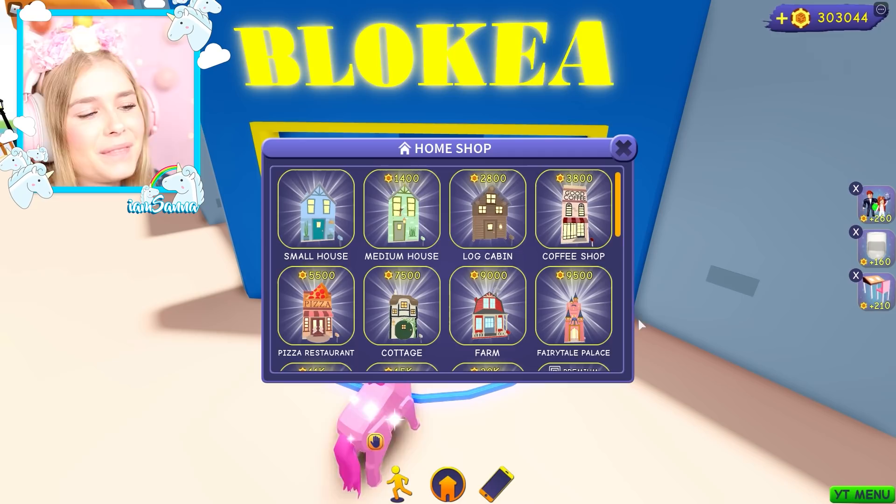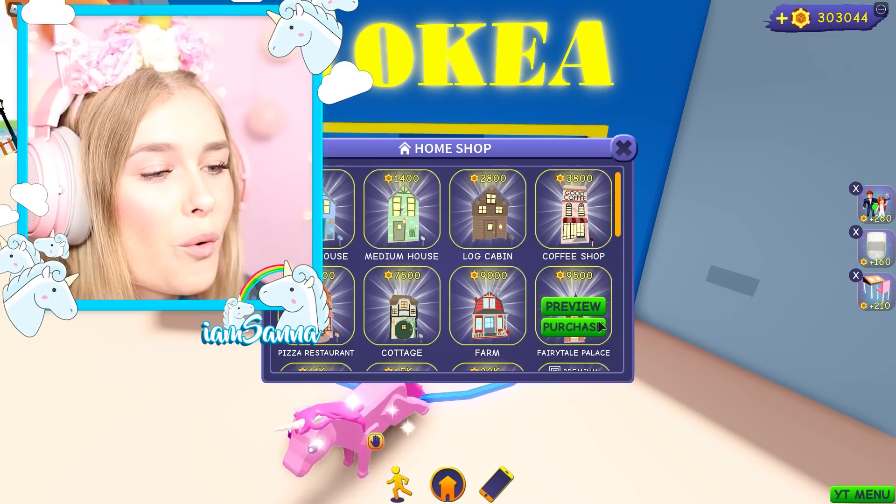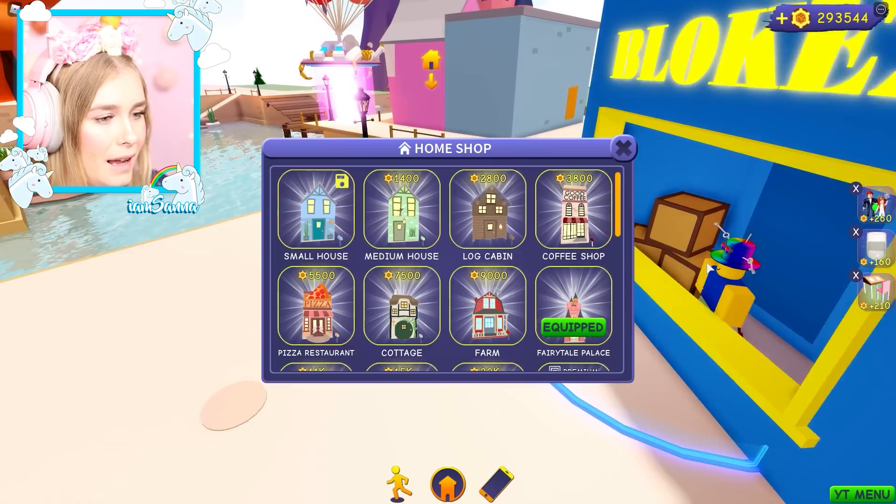I was thinking, how about we get the fairy tale palace today? Where is it? Oh my gosh, that is so cute. Yes, I love that. It looks so cute — I'm gonna purchase it right now. It's loading now. Let's equip it. Me too.